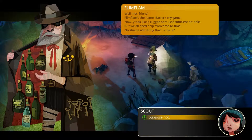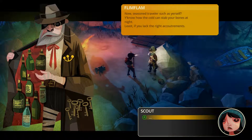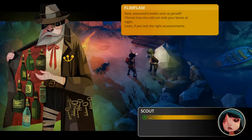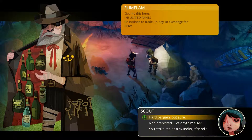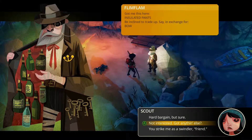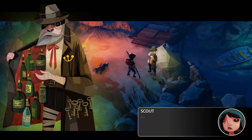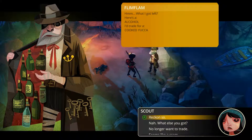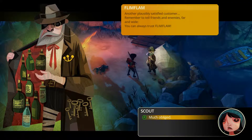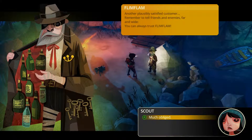Flimflam. Well met, friend. Flimflam's the name, Bart is my game. You look like a rugged, self-sufficient sort — but we'll need help from time to time. He's offering insulated pants in exchange for a bow — not interested. Water filter for my light boots — nah. Alcohol for cooked yucca — yeah, I'll take that. Thank you very much. I'm a little afraid of these people.